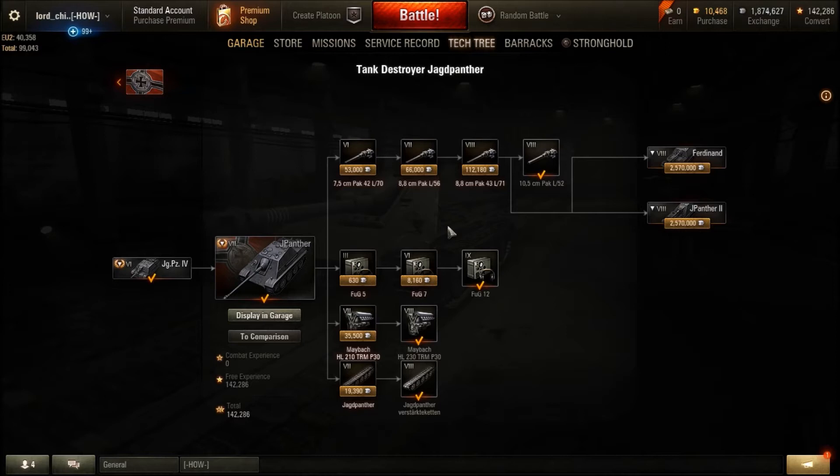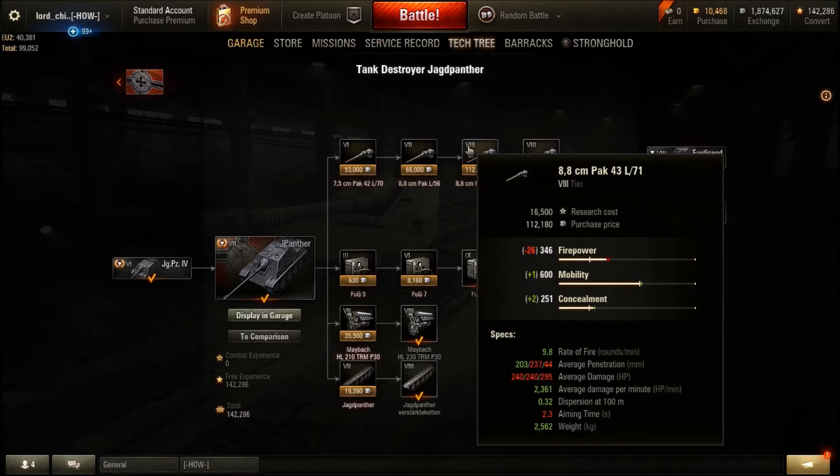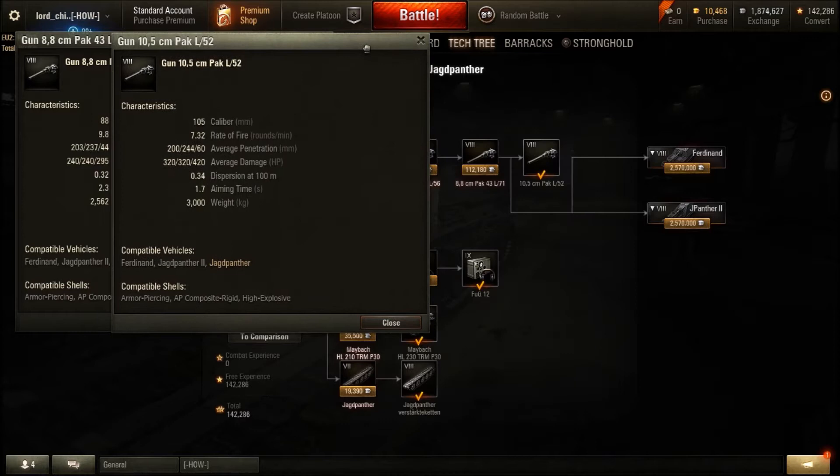I would prioritize getting the long 88. Once you've got the long 88, get everything else, make the tank mobile, and then get the short 105. Which of the top guns you use comes down to personal preference, so let's discuss the two guns to give you an idea of what you're looking at.